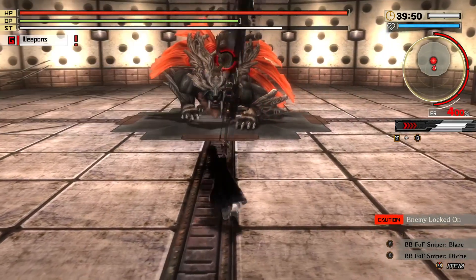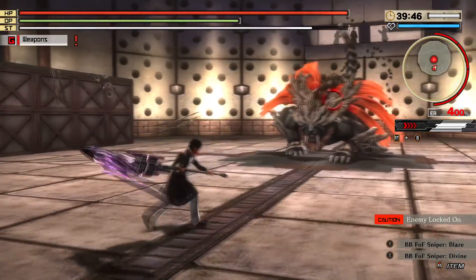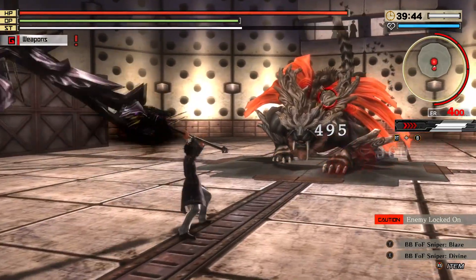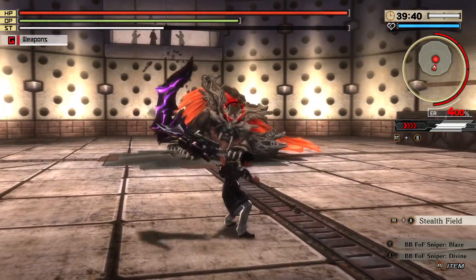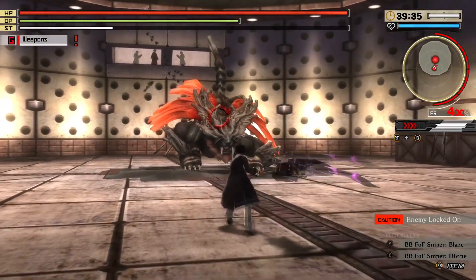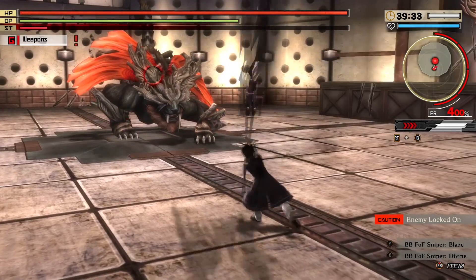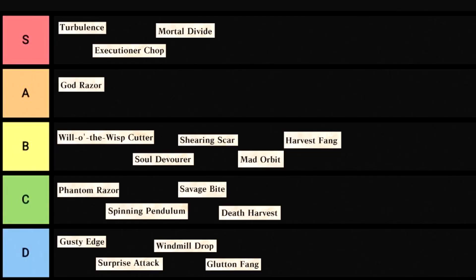Harvest Fang is another cleave fang move. It kinda looks like Mortal Divide but it's bright red with a lifesteal bonus. It's good if you're on a long survival mission and you're low on items, which could happen often in this game given how many survival missions are in it, but it isn't gonna be very useful if you're already good at the game and not taking hits. B tier for the added utility and how much it can help newer players.